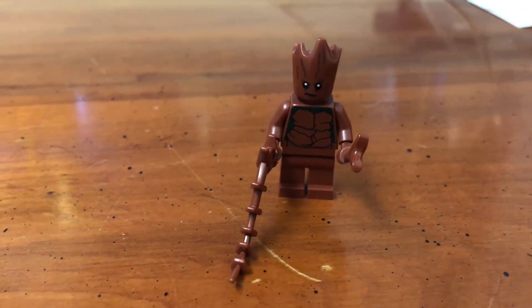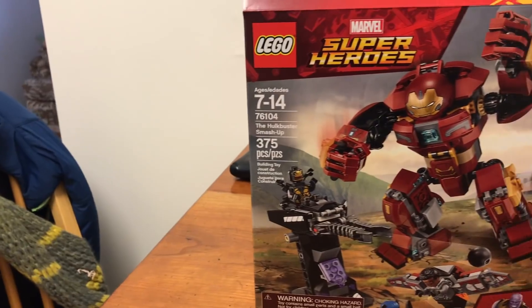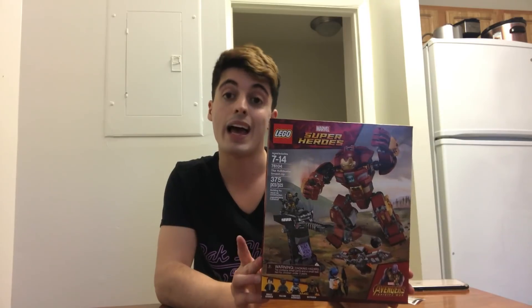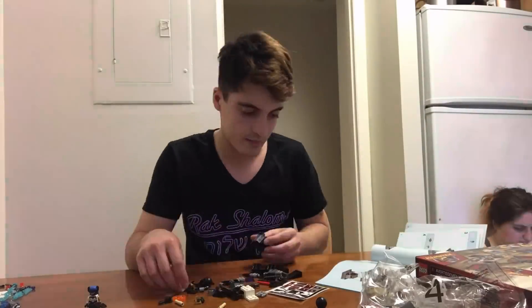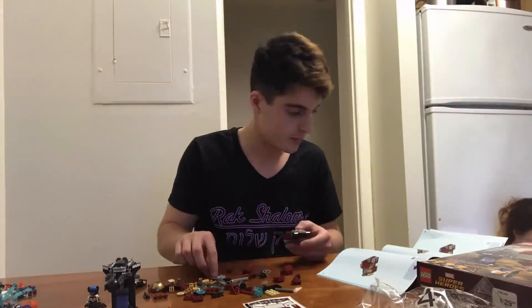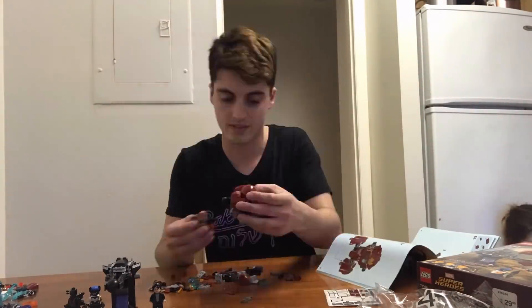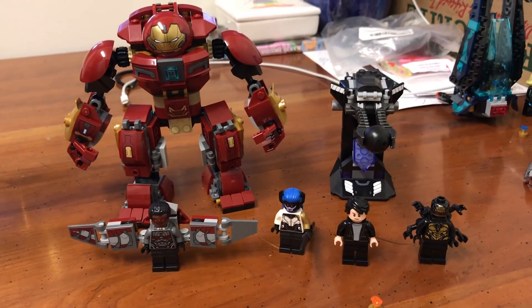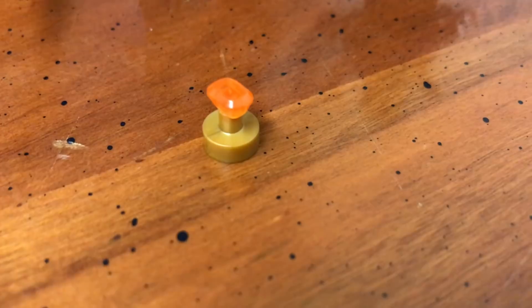Groot is adorable. On to set three. Set number three is the Hulk Buster Smash Up — it includes the newest Hulk Buster, Proximate Midnight, and the Soul Gem. The set's done. I really enjoyed the build, especially the Hulk Buster. Figures are pretty cool and of course the Soul Stone is awesome.